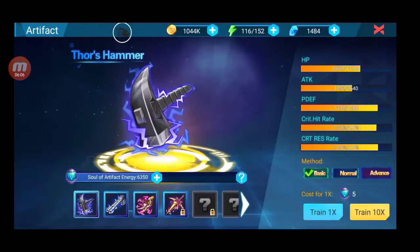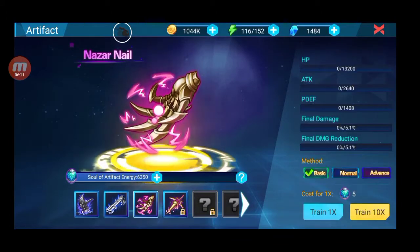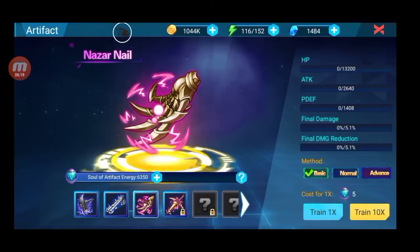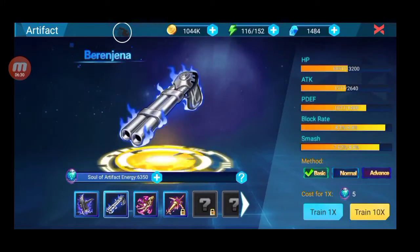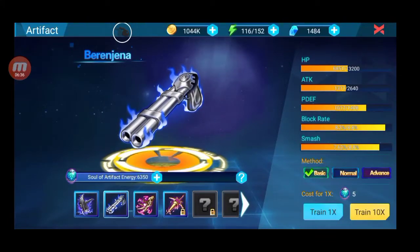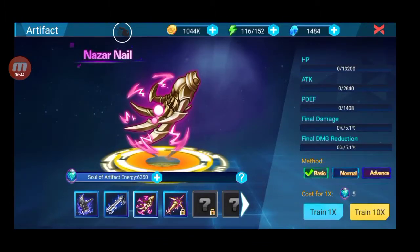Kalian harus wajib menaikkan trend ini. Tapi sebelum lo naikkan trend ini, gue saranin lo kumpulin aja Soul of Artificary Energy-nya. Kumpulin aja buat event ntar, ada kok, lumayan kan rewardnya. Jadi kumpulin aja sebisa mungkin yang paling banyak. Disini gue udah ngumpulin 6.000, nunggu eventnya keluar. Disini gue udah baru kebuka The Journal. Ini mesh kosong gue, atribut gue, HP Attack, Final Damage, Solediction.